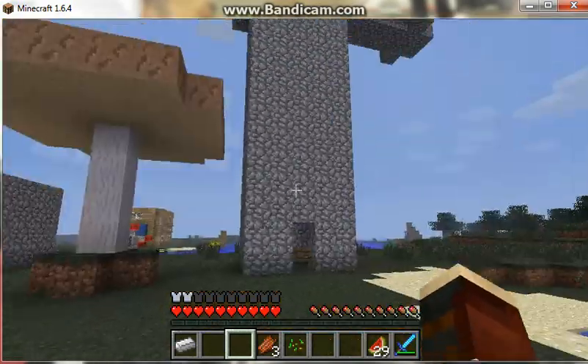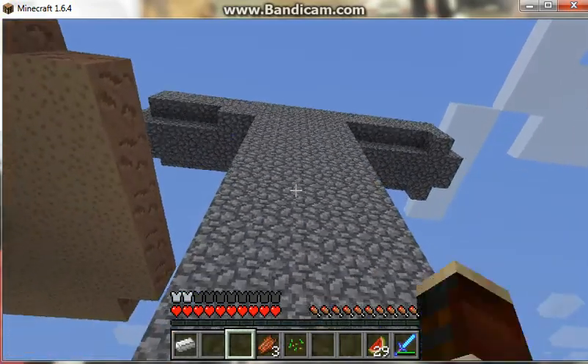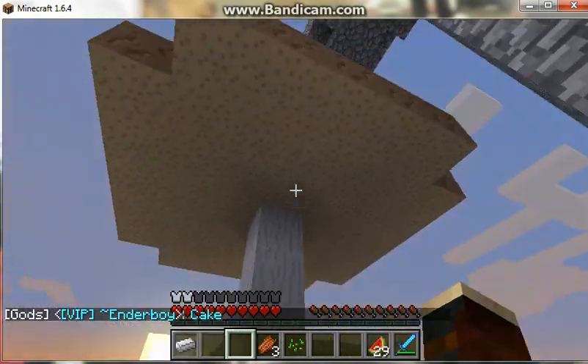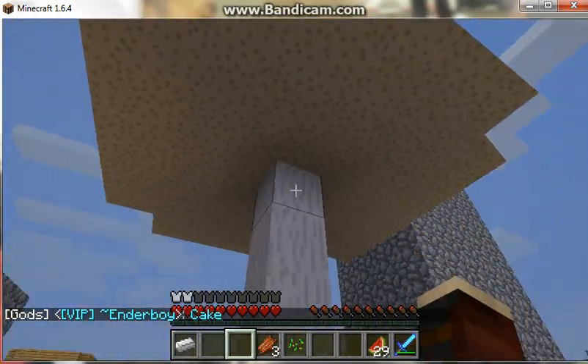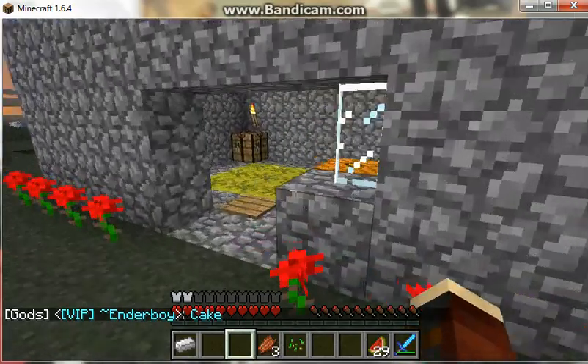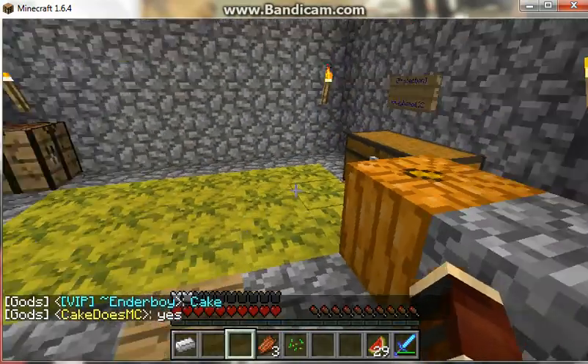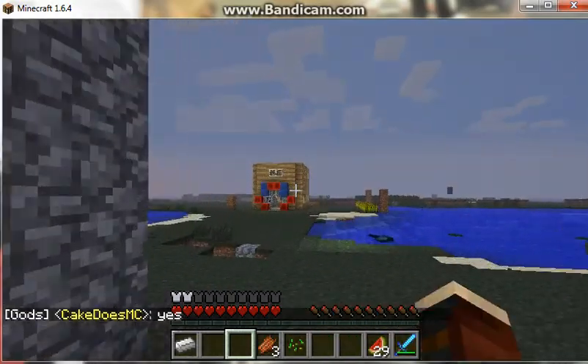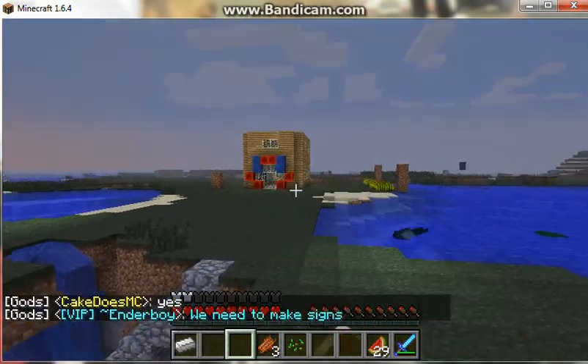Okay, so this is my pumpkin farm. That's the mob spawner. I'm going to ask someone to upgrade that eventually. And this is my giant mushroom for the fermented spider eyes. And this is somebody's house. And that's my friend's house over there with his own wheat farm and stuff.